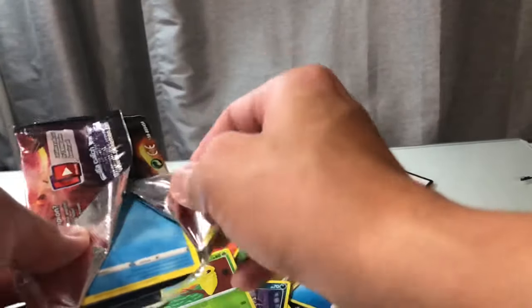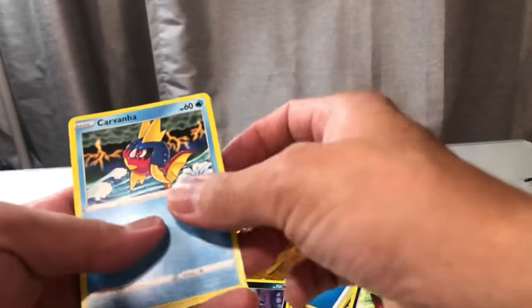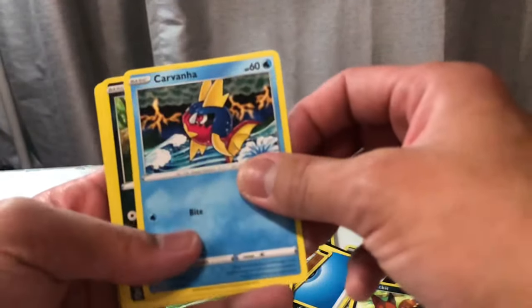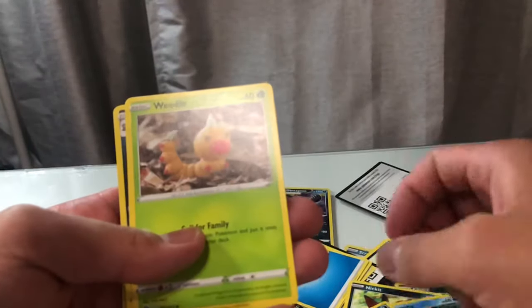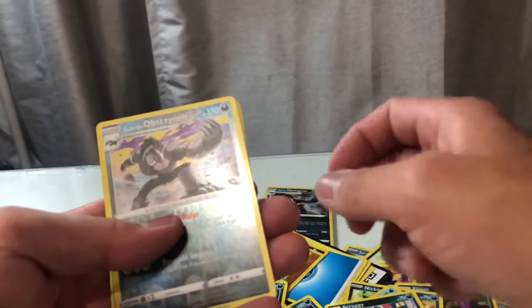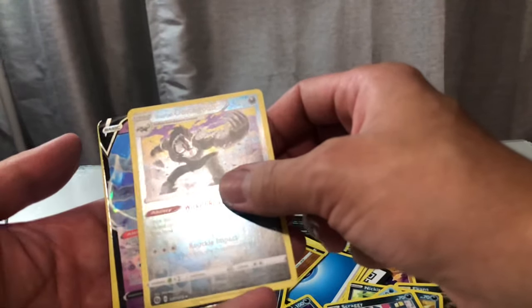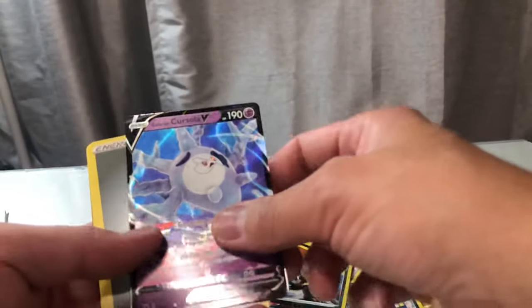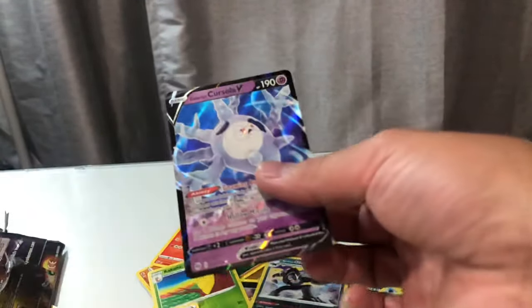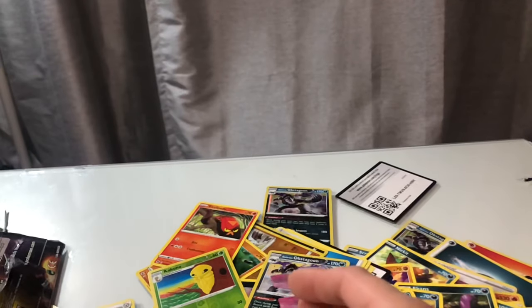Last pack, guys! Pack 101 — a couple hundred dollars later, a little more than that. Okay: Carvana, Ekans, Weedle, Wingull, Scraggy. Come on, Scraggy. Oh my goodness. Who is it? Not Charizard. Oh — I already have that one. Sad panda. Well, at least we went out with kind of an okay pull.